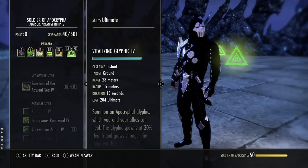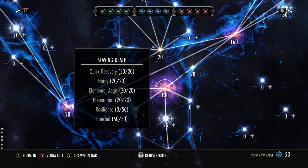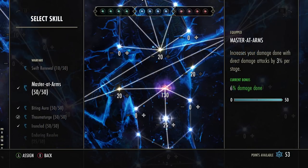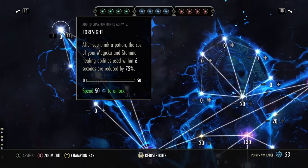This is a palette for you guys to experiment with because the Arcanist just offers that — new territory for ESO with astronomical build diversity. For blue Champion Points, we're running Master at Arms, Fighting Finesse, Thaumaturge, and Ironclad. If you're struggling with sustain, you could take off Master at Arms and run Foresight instead: after you drink a potion, the cost of your magic and stamina healing abilities used within six seconds is reduced by 75%. Pop your ultimate on the back bar, then pop a potion right after — you can spam Rune Mend for literally free for six seconds, maintaining health at 100% during your ultimate.